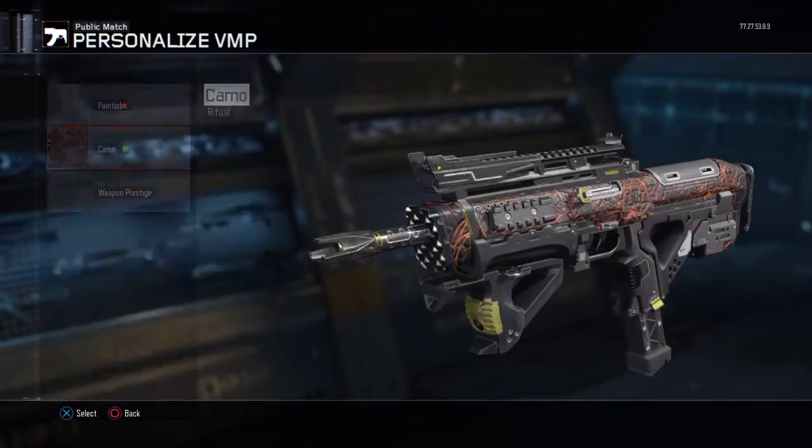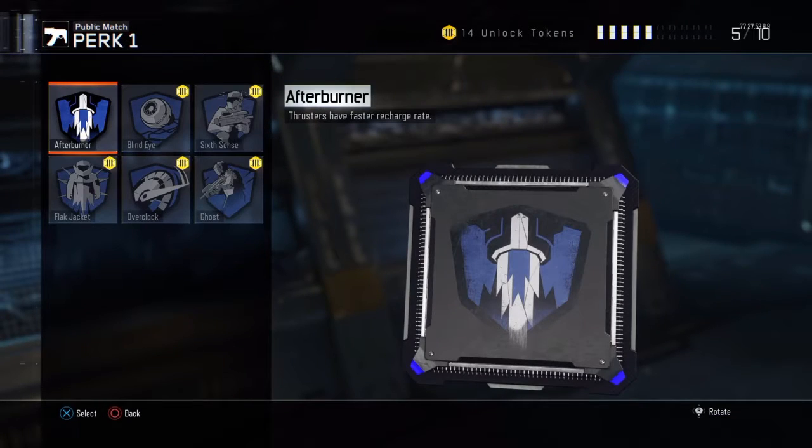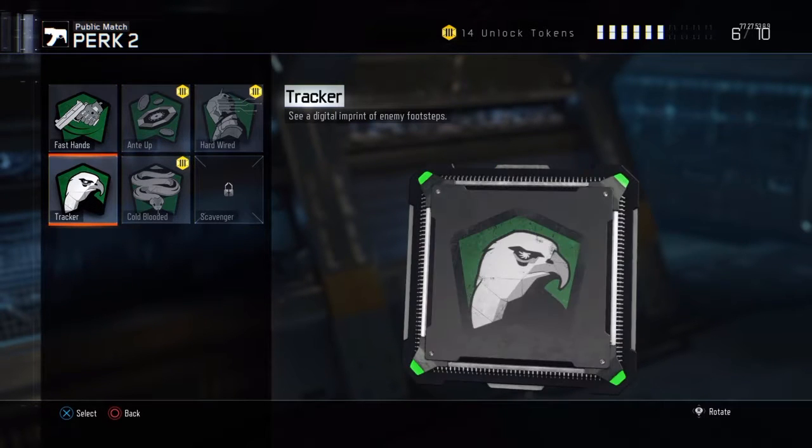The camo I'm going to be using is the ritual camo. Let's get into perks. After Burner — I use this because your thrusters have a faster recharge rate, which helps a lot especially if you like to jump shot. Fast Hands so you can swap weapons faster and aim faster after sprinting. That's my main perk, but if you're going for streaks I recommend Anti-UAV.